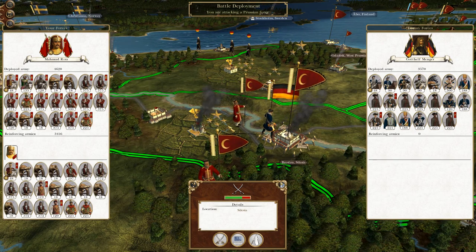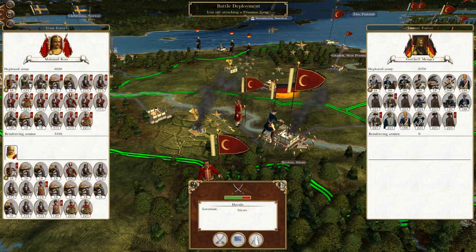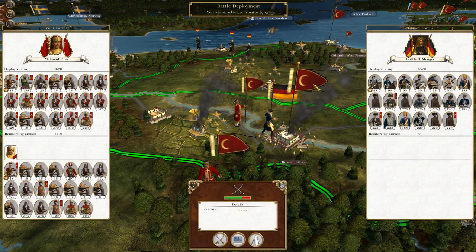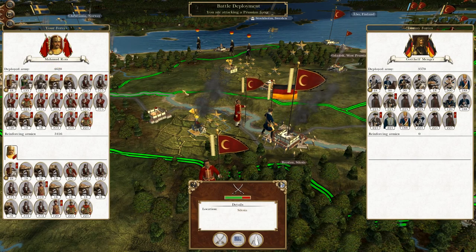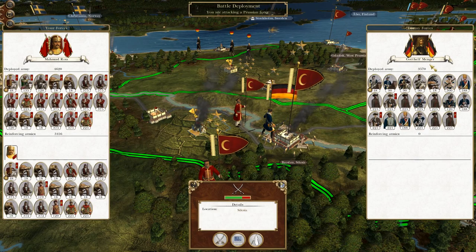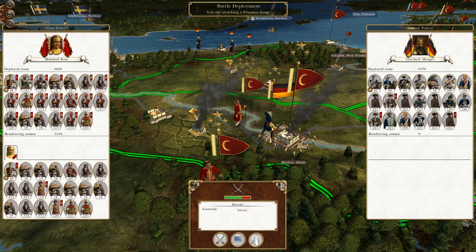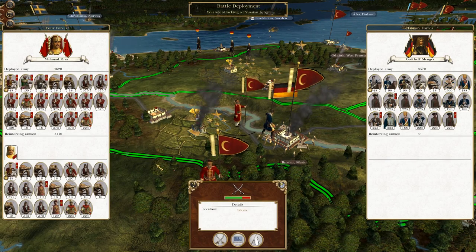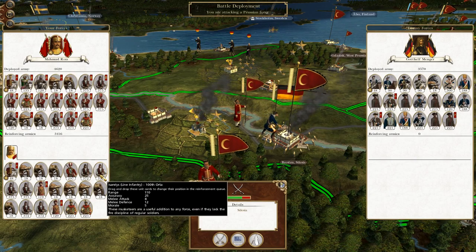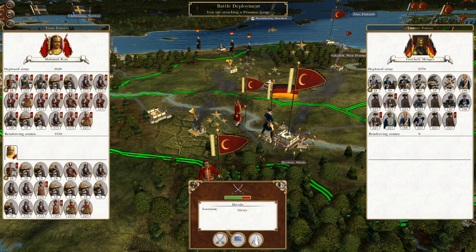What's up guys, this is the Rotherman and I am back to bring you the next episode of My Empire Total War Let's Play as the Ottoman Empire, and this will be in our special. To pick up where we left off last time, we are relieving the garrison at Breslau, marching Mahmud Reza southeast to hit a force under Gotthelf Mengo. The idea is we'll do so much damage they'll retreat westward back to their own lines. So without further ado, let's crack on.